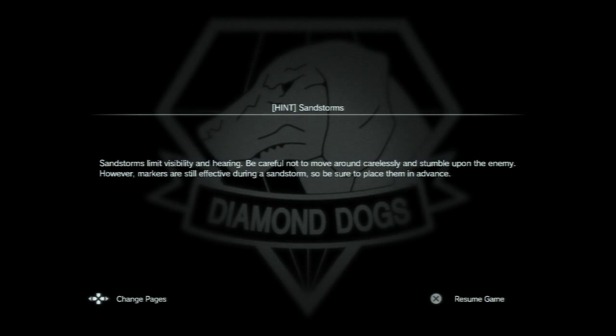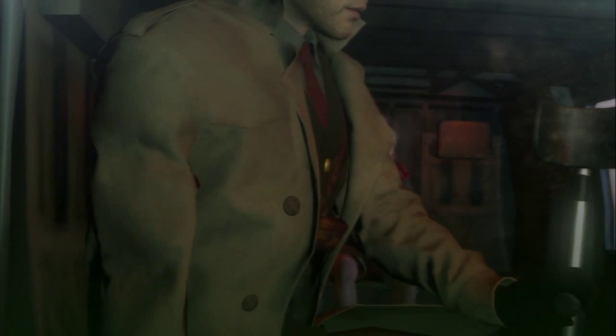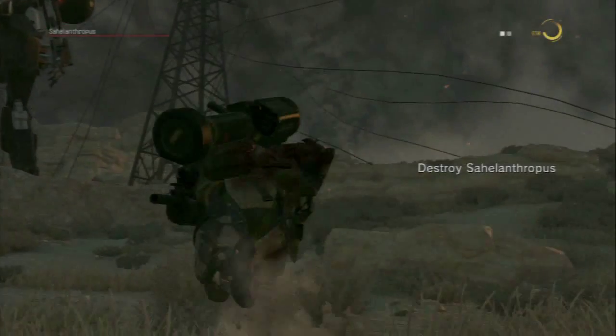Hey YouTube, I'm going to show you how to get an S rank in Mission 50 Extreme Sahelanthropus in Metal Gear Solid V Phantom Pain. I highly recommend bringing a machine gun for your secondary weapon and a rocket launcher, the CGM-25, as your primary weapon on the right hand side.